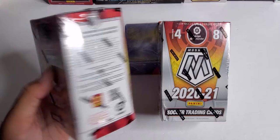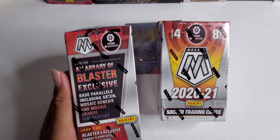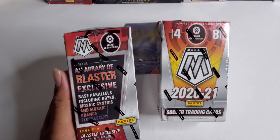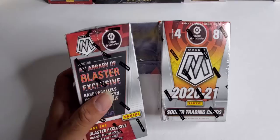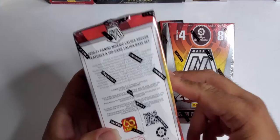In here you get a blaster exclusive array of base parallels including green mosaic, genesis, and mosaic orange fluorescent. There are blaster exclusive orange fluorescent parallels of three different inserts. That's what you can look for — it's not guaranteed. We're looking for genesis, which is the rarest.